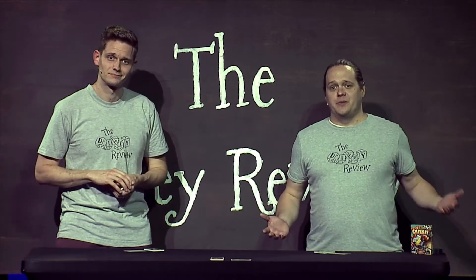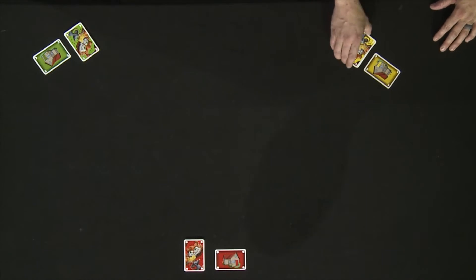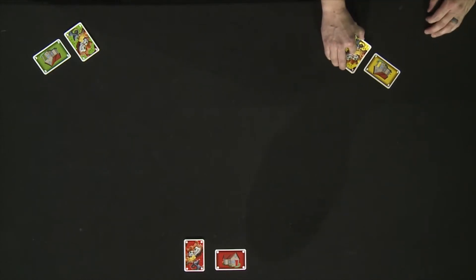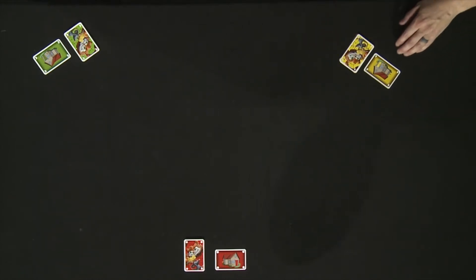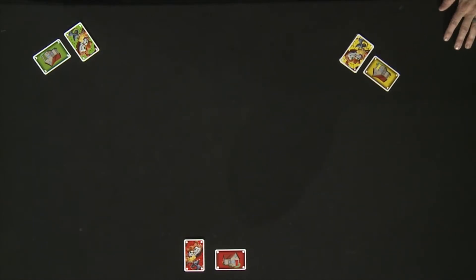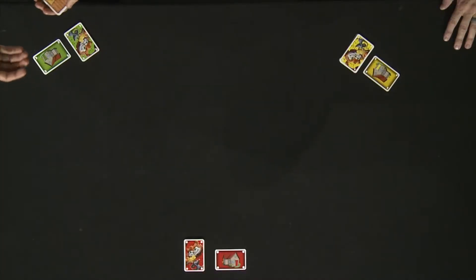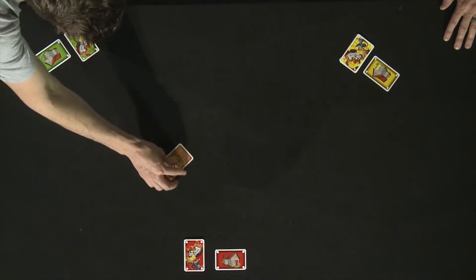Now we'll talk a little bit about setup. Setup is almost done here on the table. Every player will take their 15 card deck of cards, shuffle them, and place them face down. And then they will take a home card which depicts their player color. After each player has taken their cards, you'll need to set up the play area in the middle. It's different depending on how many players you have. We are going to set up as if we're playing a three player game, and in a three player game, six cards are dealt in the middle of the table.